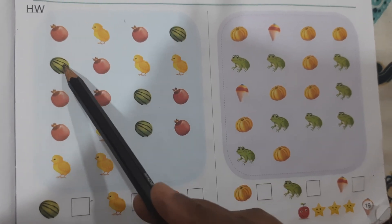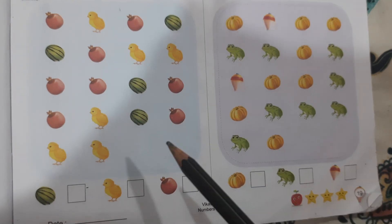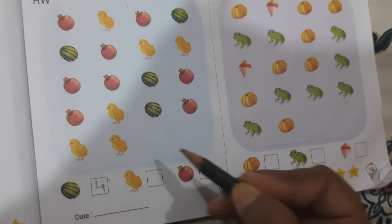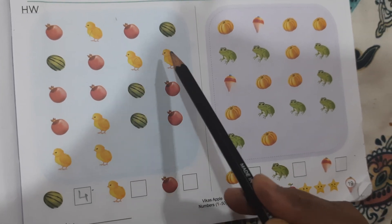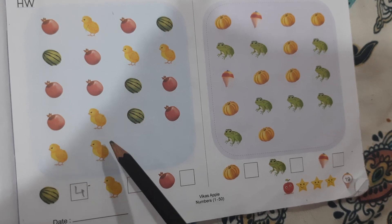1, 2, 3, 4 — 4, okay? 4 — how many? 4, okay? 1, 2, 3, 4, 5, 6.